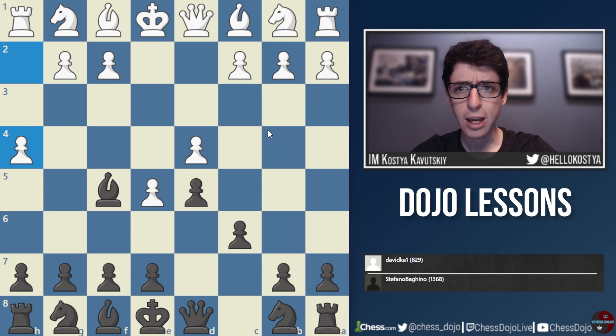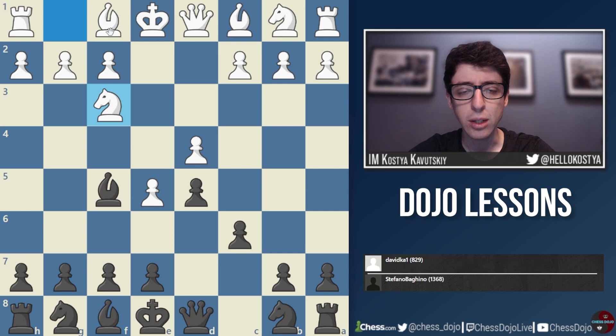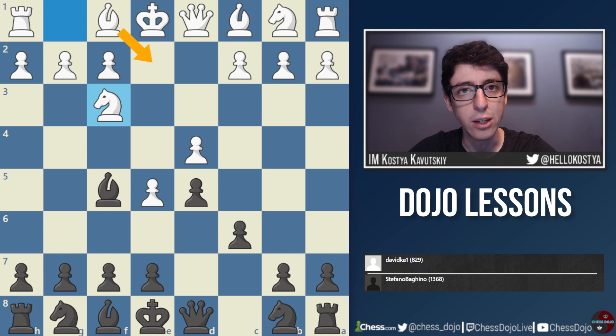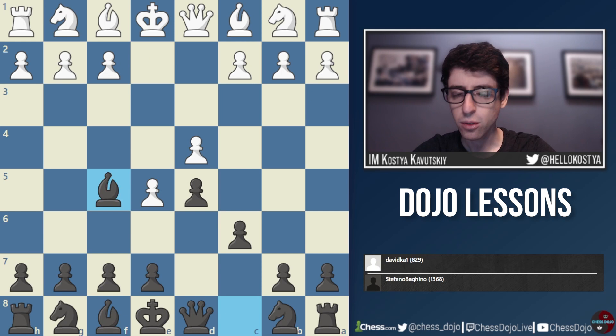I'm not sure I'd recommend h4 either — it's a really sharp line. If I were white here, I would opt for a simple knight f3 followed by bishop e2. This is known as the Short system, named after grandmaster Nigel Short — just castling kingside and eventually playing on the queenside or kingside. I don't think white should trade off the light-squared bishops until later. The bishop should go to e2 and white can try to use the space advantage with all pieces still on the board.